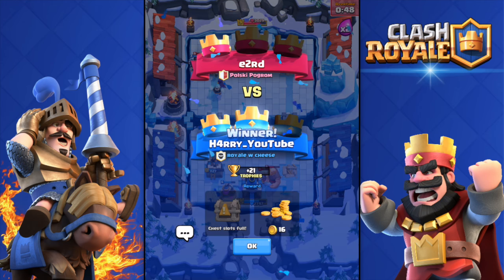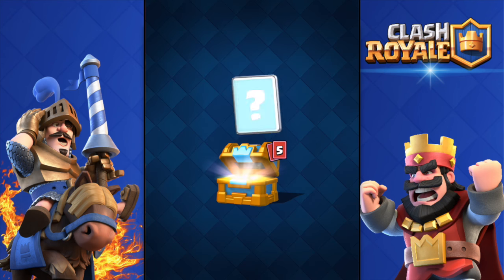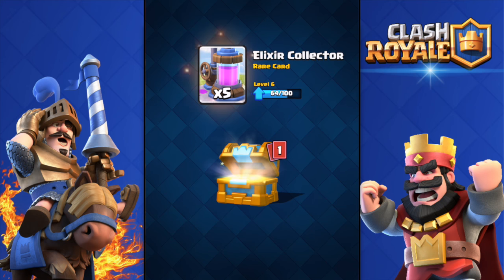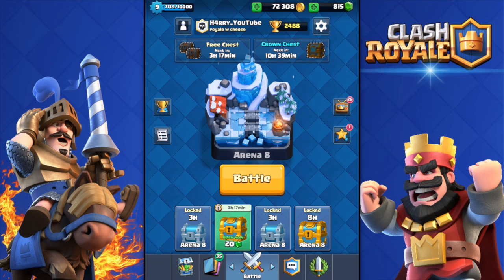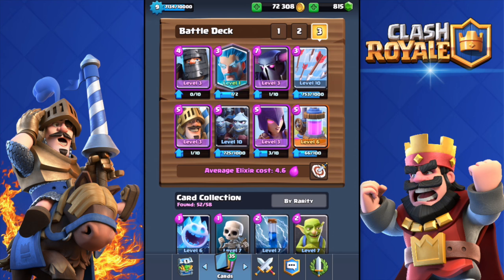Honestly e2rd, you shouldn't have gone for the three crown. Let's go ahead and open this chest — give me sparky! Three gems, 39 fire spirits, two goblin huts, five collectors and 44 skeletons. Yeah, that's not sparky. Anyway, hope you enjoyed this video guys — this deck is so good lately. The deck is: dark prince, ice wizard, Pekka, arrows, collector, witch, minion horde, and prince. Godly deck — try it out. If you don't have the ice wizard, pray to get it soon. Hope you enjoyed, subscribe, leave a comment and a like, and see you in the next one!